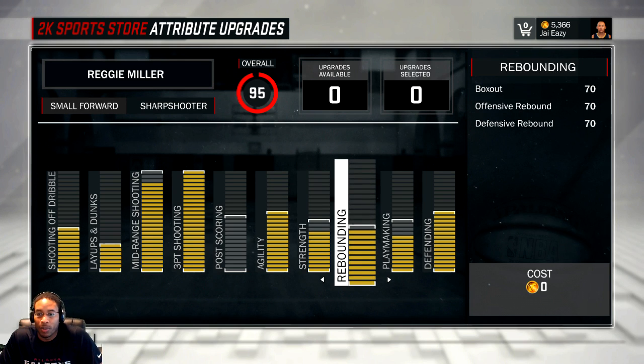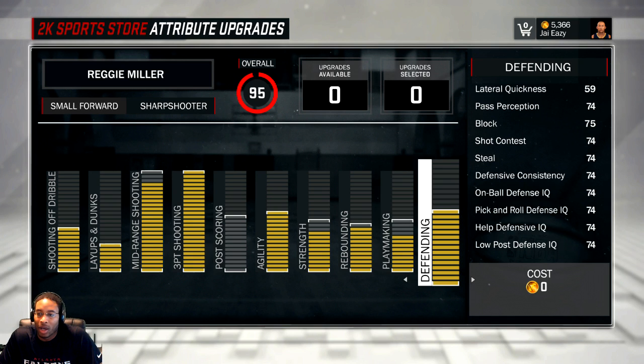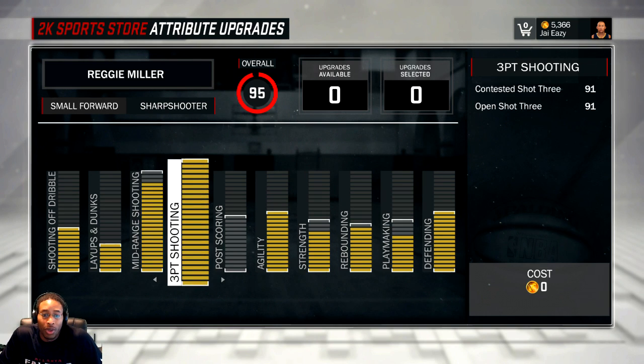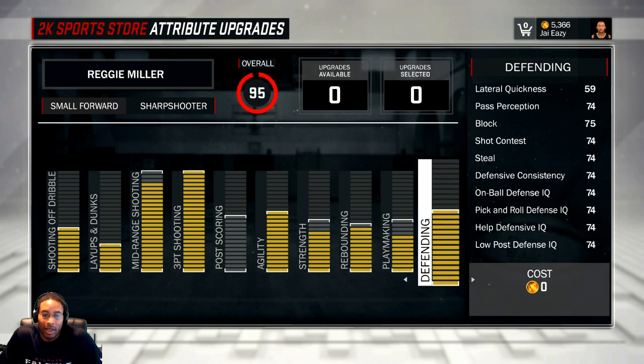Rebounding I put up to 70 — I didn't care about 71, 72, or 73. Ball control I left at 65; it matched out at around 69. My passing is similar. Defense I put all the way up. My lateral quickness is low but my blocking is 75, because of the longer arms, and that's why I'm not afraid of any big men. If you're building this, here's the order: put shooting up to 85 on both shots, max out agility, put playmaking at 65, then max out defense.